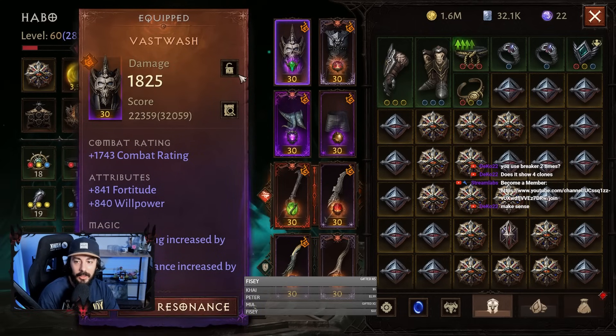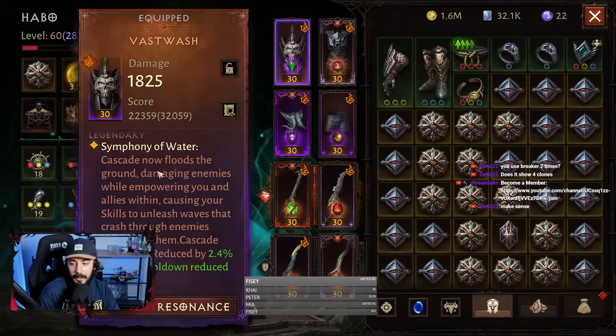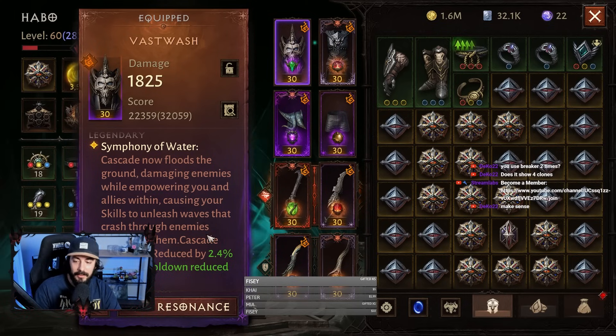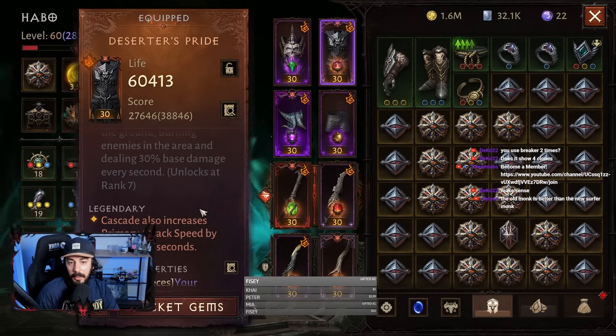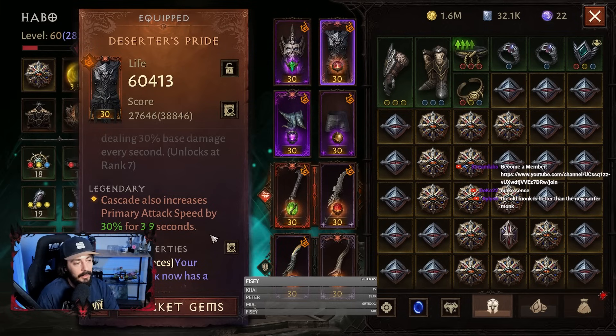For the legendaries, we have Vestwash for the helm. Cascade now floods the ground, damaging enemies while empowering you and allies within, causing your skills to unleash waves that crash through enemies, damaging them. For the chest, we have Deserter's Pride — Cascade also increases primary attack speed by 30% for 3.9 seconds, which is important.